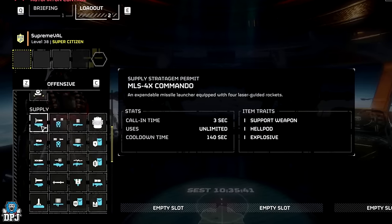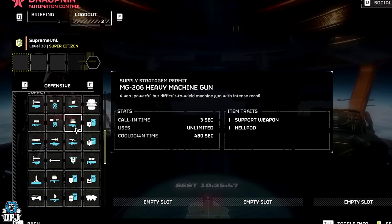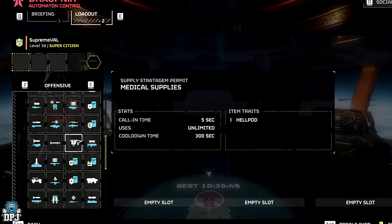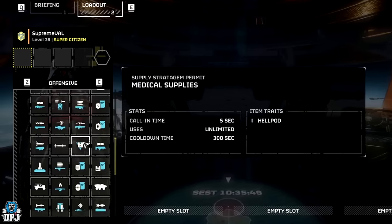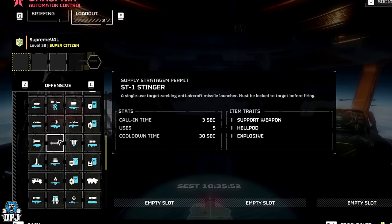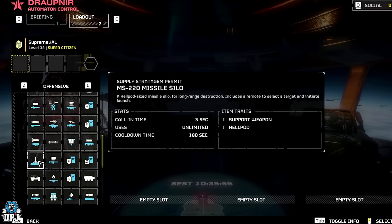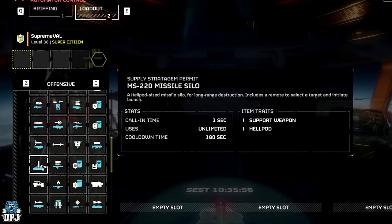We also see the MLS-4x Commando — an expandable missile launcher equipped with four laser guided rockets. That sounds pretty cool and it's got a relatively short cooldown time too. We see the MG-206 heavy machine gun as well — a very powerful but difficult to wield machine gun with intense recoil. Badass. We also see the medical supplies stratagem — a supply stratagem permit of medical supplies. And we see the ST-1 Stinger — a single use target seeking anti-aircraft missile launcher that must be locked onto a target before firing. We also see the MS220 missile silo — a helipod sized missile silo for long range destruction, including a remote to select a target and initiate launch.